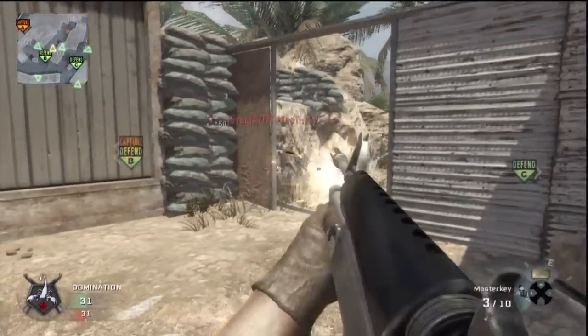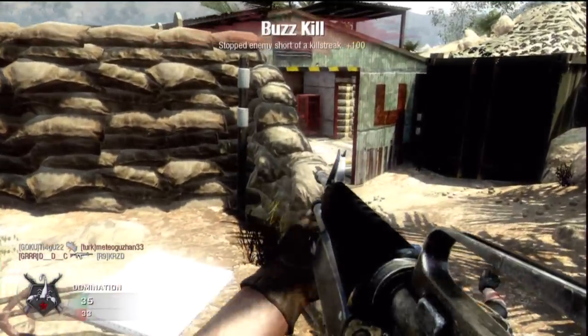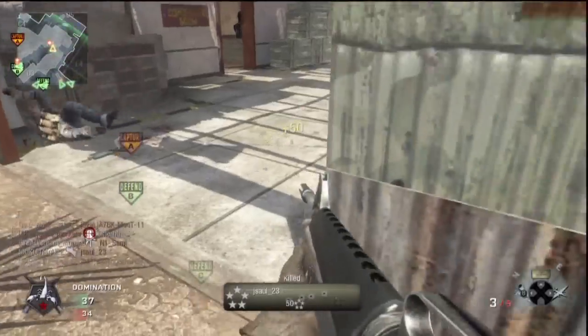I'm not talking about extended mags, red dots or target finders or whatever that crap is. I'm talking about deadly fucking attachments where you equip those motherfuckers on your rifle or on your whatever it is — it depends on the Call of Duty — and you just go ham, making the enemies be like, what the fuck was that thing?